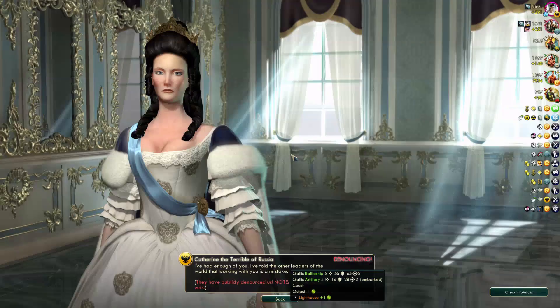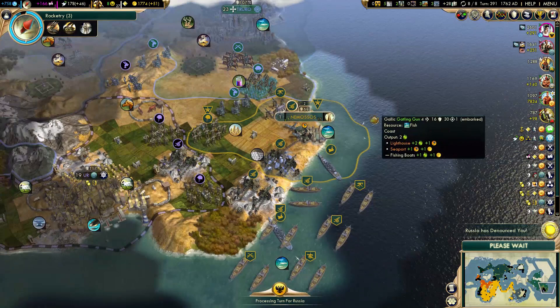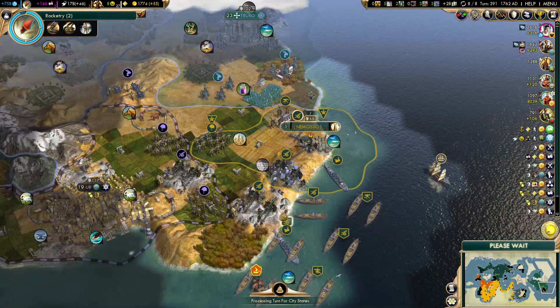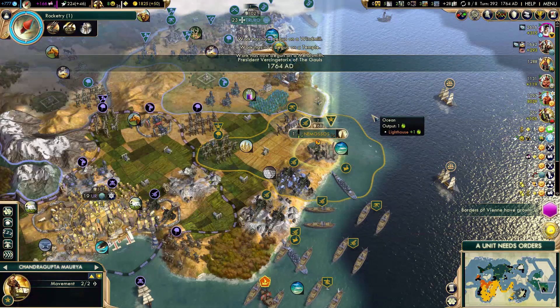Let's position these units a little bit better. They denounced me — okay, that doesn't matter anymore. I might take a loan from Polynesia just to upgrade an extra unit or two. I want as many rocket artillery units as possible before I actually declare this war.